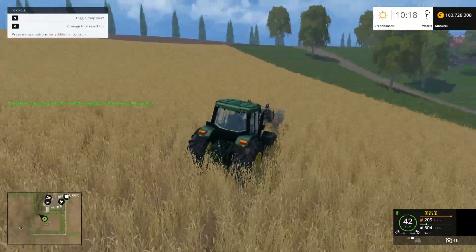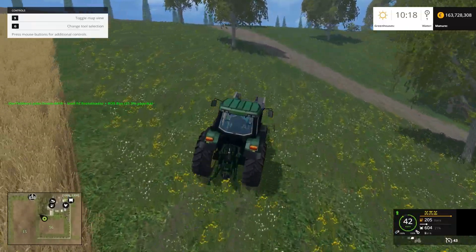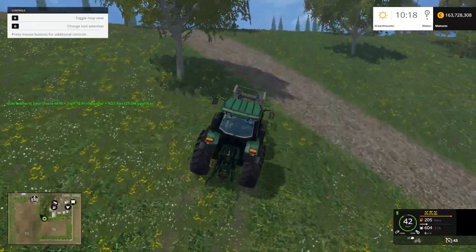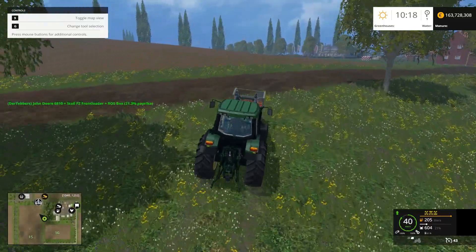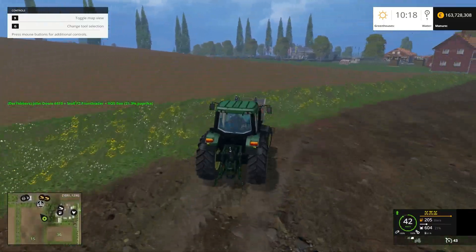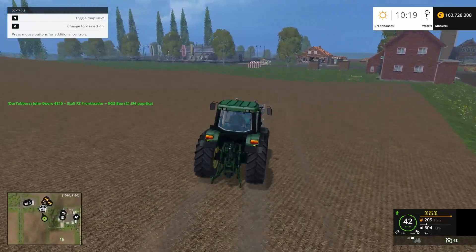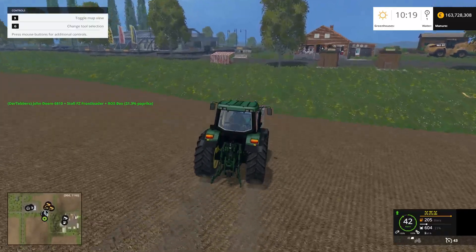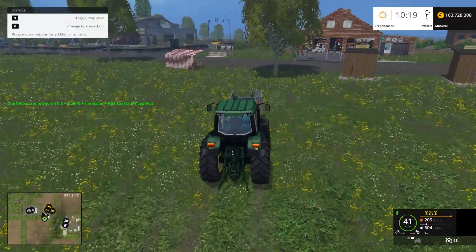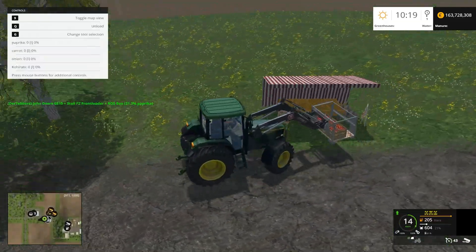So there you go — two greenhouses that you can grow whatever you like. Now remember there are also the in-game greenhouses. Those ones are not quite as intensive — you drop something off and then magically the fruits are harvested and sold. There's really no chance to do any upgrading of the fruits. But still, you can really build a nice big greenhouse farm if you wish.